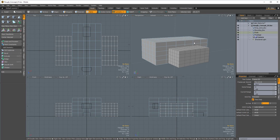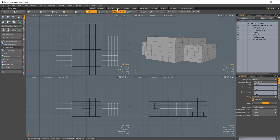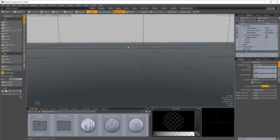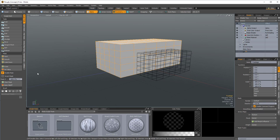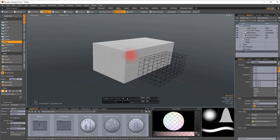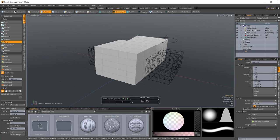Now that we have our general idea down and a few rough blocks giving us the general space, the first way we're going to look at doing this is hopping over into the paint tab. We're going to do some sculpting, but this isn't sculpting in the same sense as sculpting a character or details. We're going to be using the move tool within our sculpting palette as a kind of soft move to get everything into place more quickly.